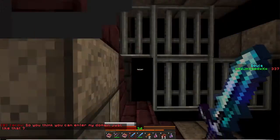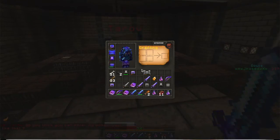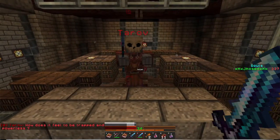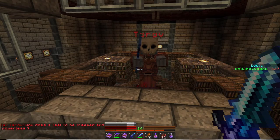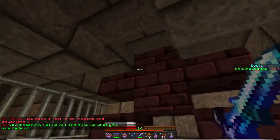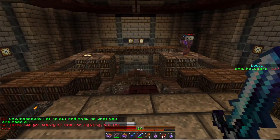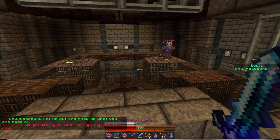A voice says: 'So you think you can enter my domain just like that?' It's locked. I can't hit him. 'How does it feel to be trapped and powerless?' Let me out and I'll show what you're made of. I can't hurt him for some reason.